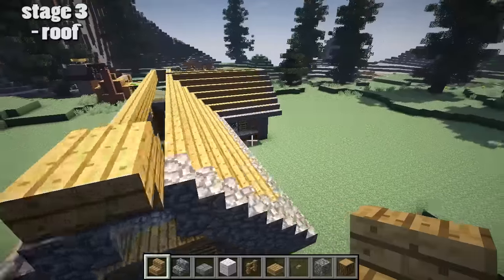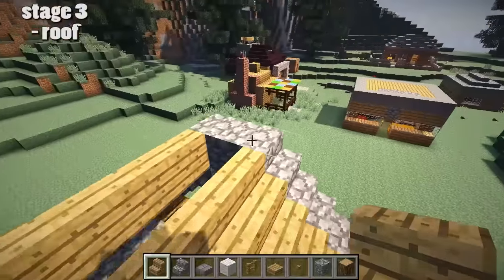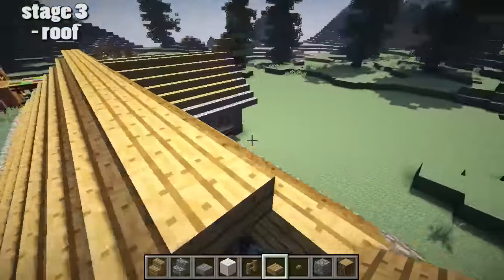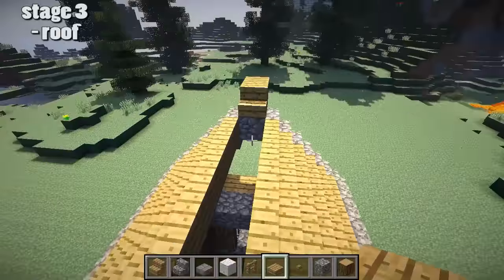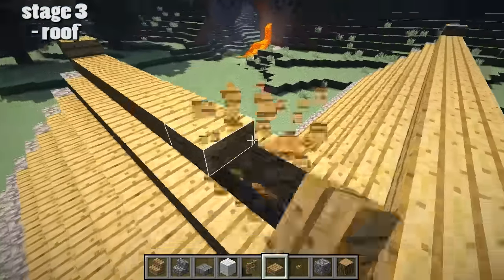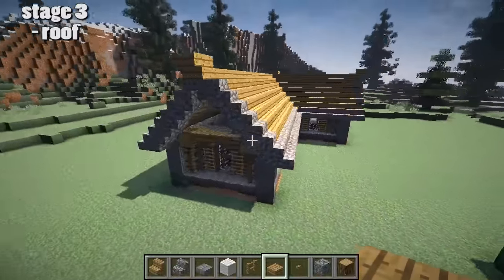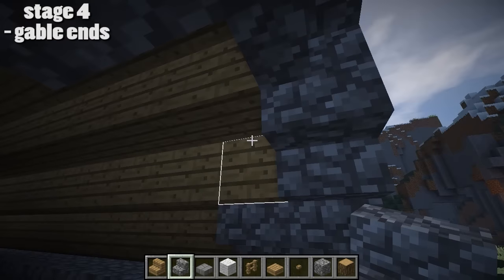A little bit of detail on the outside edges of these gable roofs and progress is being made. Three stages done. Just two to go. On top, we've got some oak wood slabs. Hopefully all these blocks will be available to you in survival or creative in equal measure — I really don't think any of these blocks are too difficult to craft. A couple more block-placing errors, but that is the roof pretty much done. We've got these little gable ends to do, and that is what stage four is all about: the gable ends.